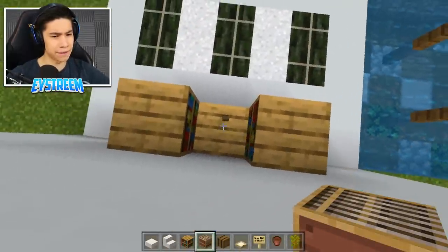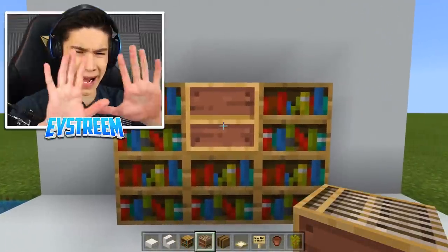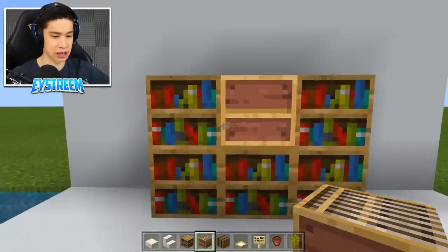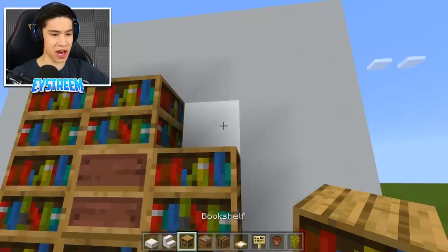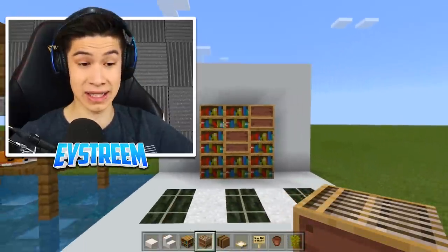But not like this — you need to have this loom facing backwards. Place it like that and you get the backside of the loom, which kind of looks like empty shelving. That's why this build is so sophisticated. Then place two more bookshelves, and in the top left-hand corner, place another backwards-facing loom.